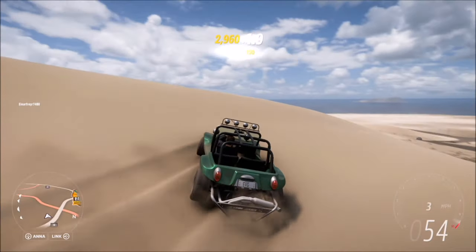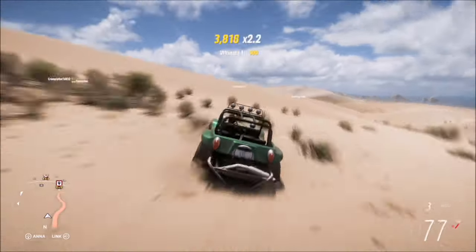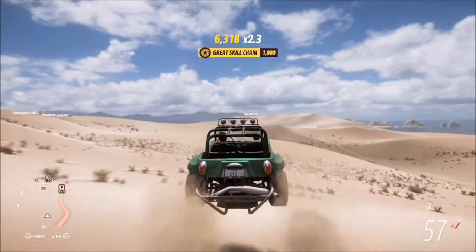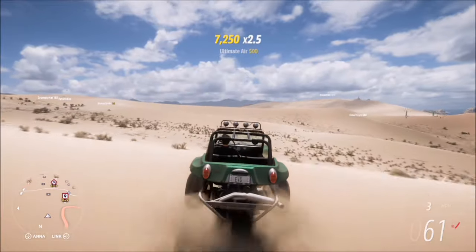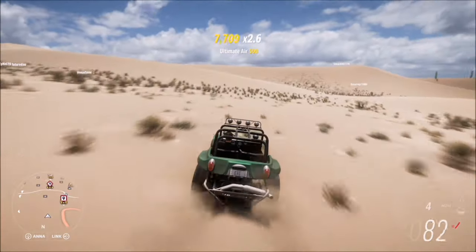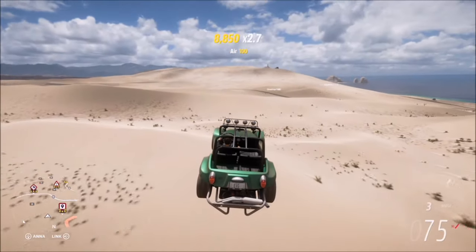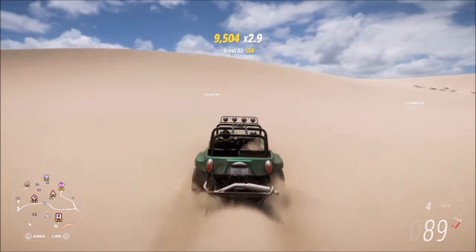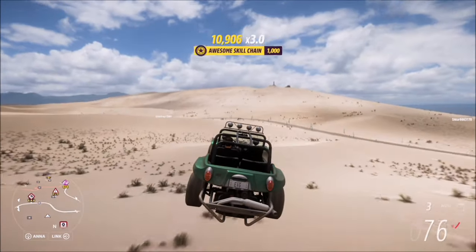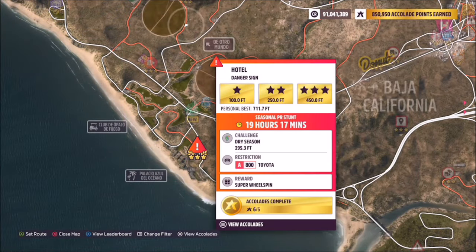My advice for this is to find the smaller dunes and don't go too quickly over them. If you fly over them too fast you might lose your skill score, which will then mean you don't earn the kangaroo skill. You want to go over them at a lower speed — preferably less than 100 miles an hour. Using the smaller dunes located close together, you'll rack those air skills up a lot quicker. If you do a longer jump your skill score might end while you're in the air because you're airborne too long, and then by the time you land you'll have to do three jumps all over again.